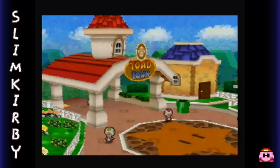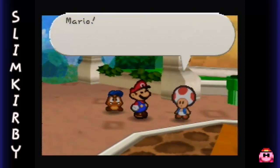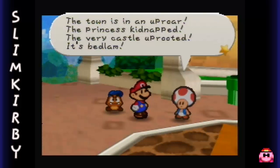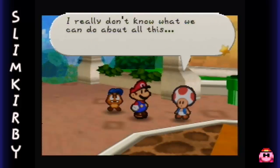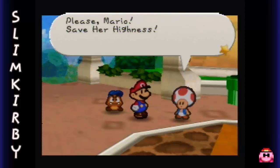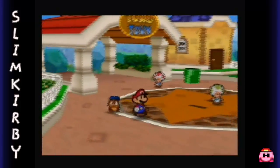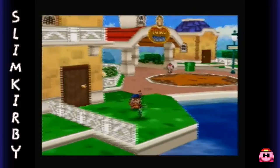And here we are, guys - we're back in Toad Town! Mario, I'm so glad you're okay! The town is in uproar - the princess kidnapped, the very castle uprooted. It's bedlam! I really don't know what we can do about all of this. Please, Mario, save Her Highness! Well, first let me explore first. Cut me some slack here.